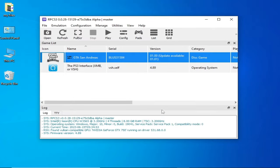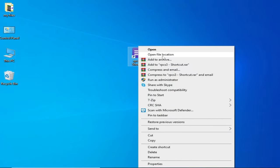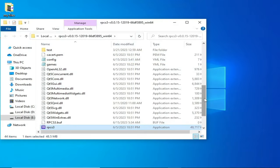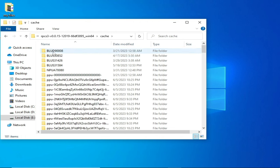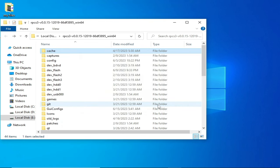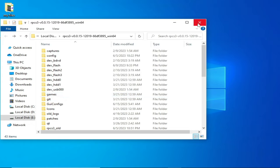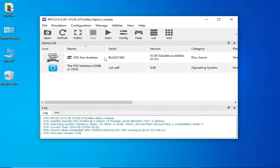If you are still facing the issue, close RPCS3, right-click the application and open its file location. Scroll up and find the cache folder, then delete that cache folder. Close the file explorer and re-open RPCS3 — you should now be able to play without the compiling shaders or PPU module error.